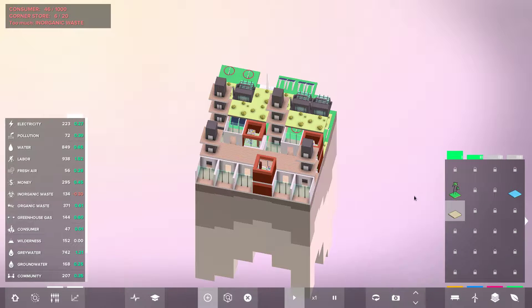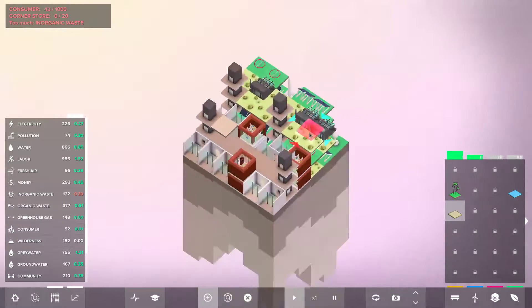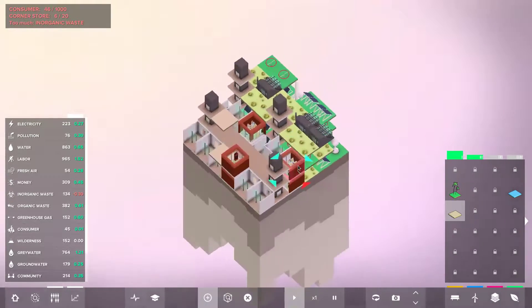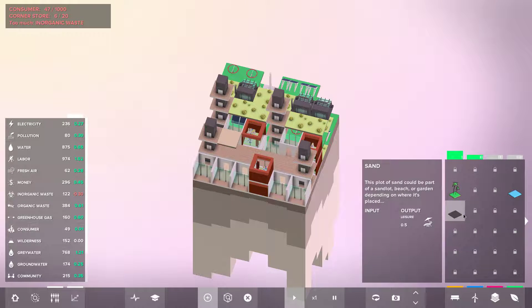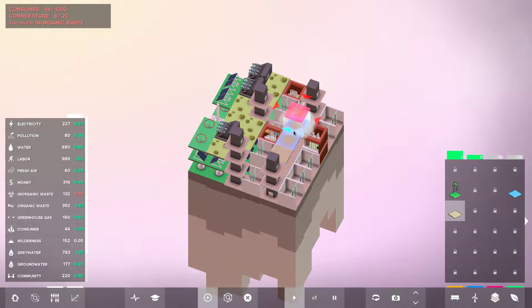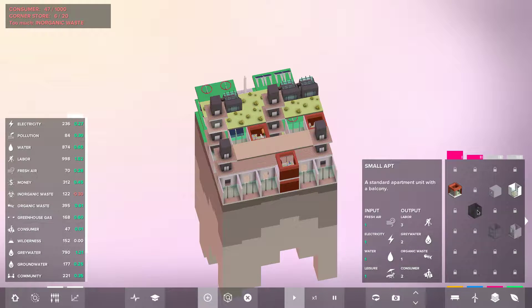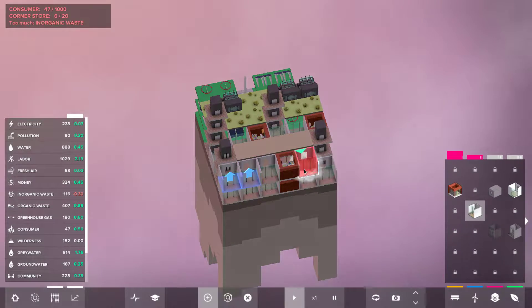Let's get our sand going — what are they, corridors? Let's go ahead and get some more consumers and labor of course — we're going to need a ton of those. Let's go ahead and finish this off. Electricity's not doing too good but that's alright.